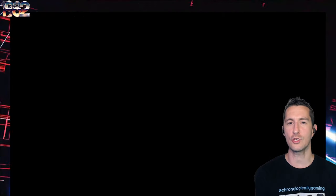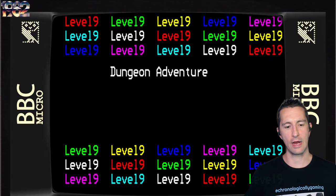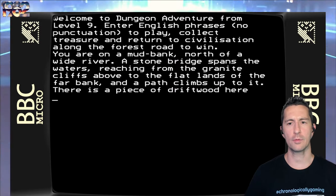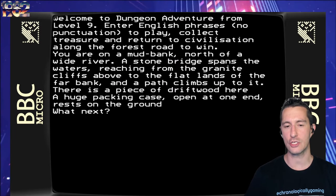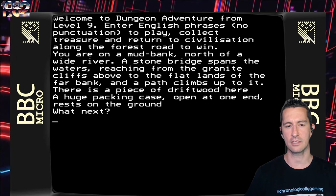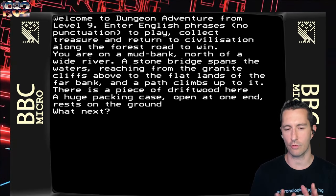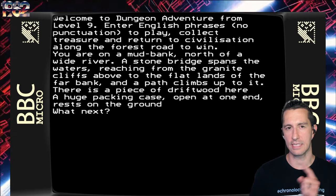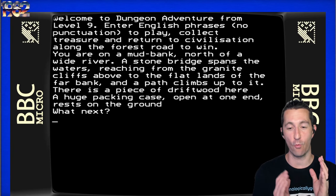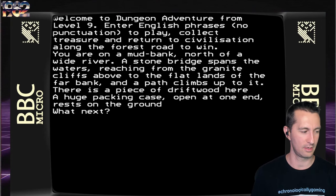Let's go to England and play Dungeon Adventure, beginning of June 1982 by Level 9 Computing. Are we ready? Now we're going to get somewhere — we got all the answers. We have the stone bridge spanning the waters, and a path climbs up to it. There's a piece of driftwood here and a huge packing case open at one end resting on the ground. Before we begin the walkthrough: this is a text adventure game that is so difficult. When we solve these puzzles, they're the kind where you think, how in the world would anyone ever have figured that out? So if you did play this at the time, let me know how you figured this stuff out.